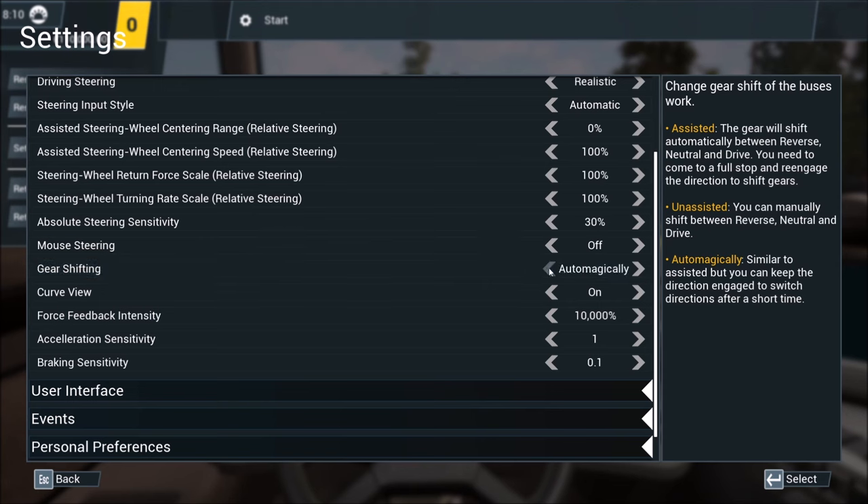Gear shifting — let's go ahead and put that on automatic, since the paddle shifters on the wheel are used for the turn signals. Without remapping, we need to go with this. Steering sensitivity — I'm just going to leave that alone for now.